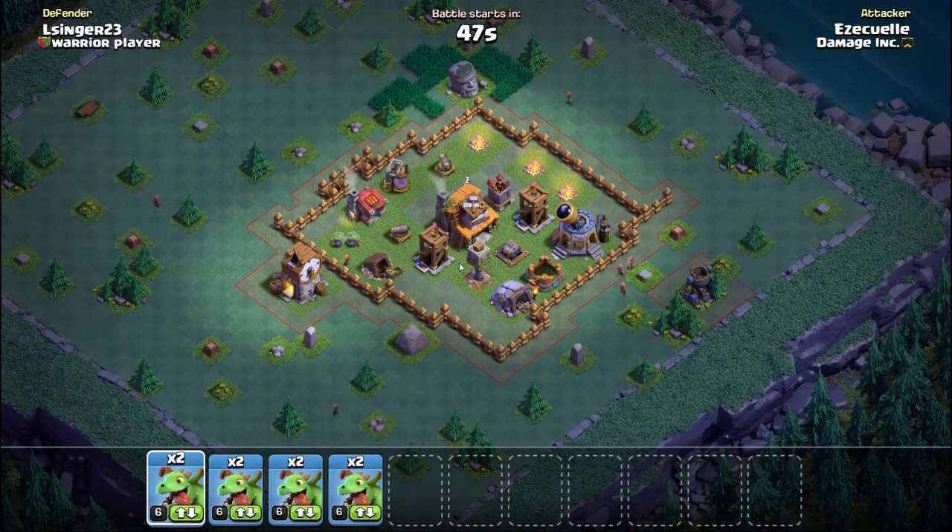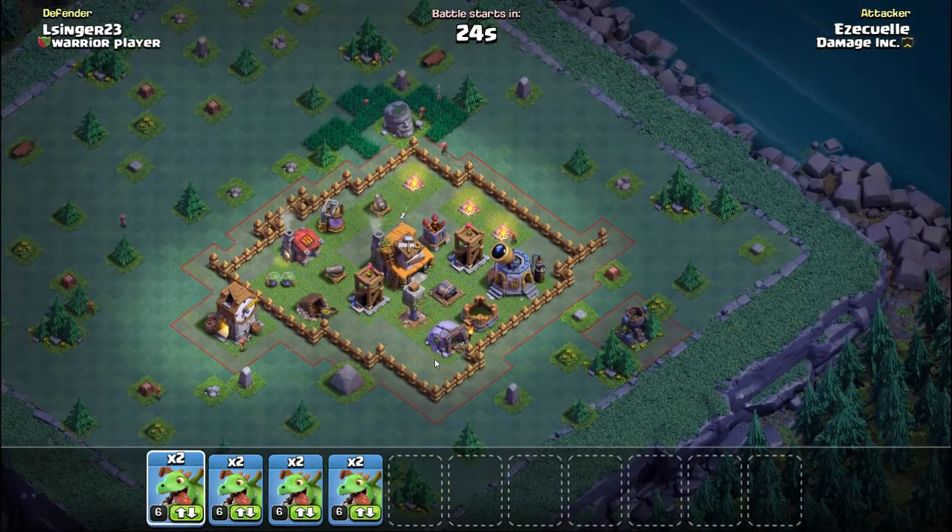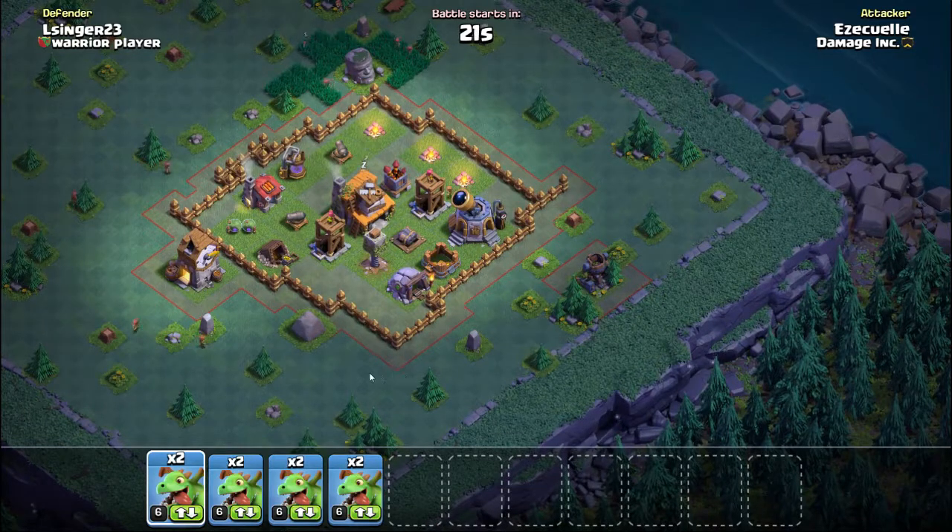I'm using all baby dragons - eight of them - or three camps of baby dragons and one camp of archers. I'm going to go through what I'm looking at when attacking these bases. I know it's a mass attack and a lot of people think it's easy - just put them all in and they go - but it's not really the way it works. You have to try to identify where the Tesla is going to pop up, because that's always the wild card.